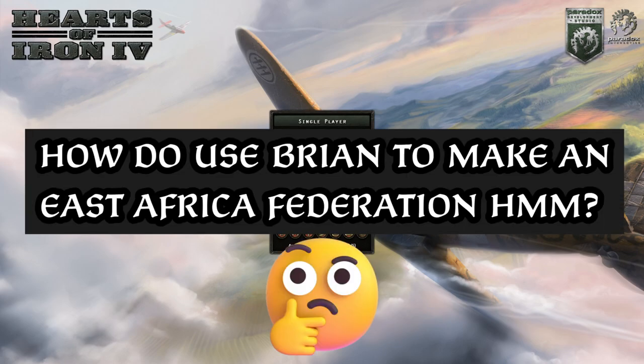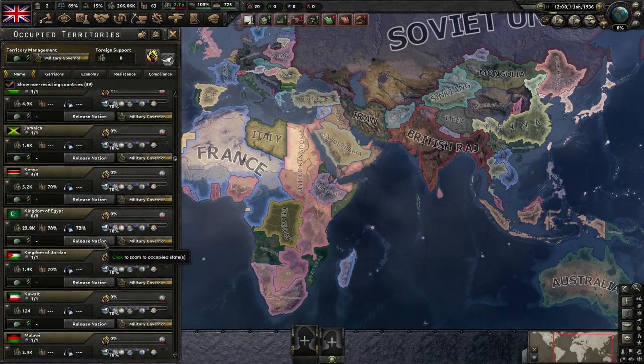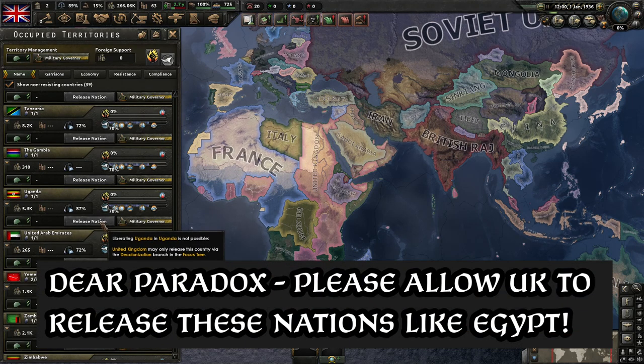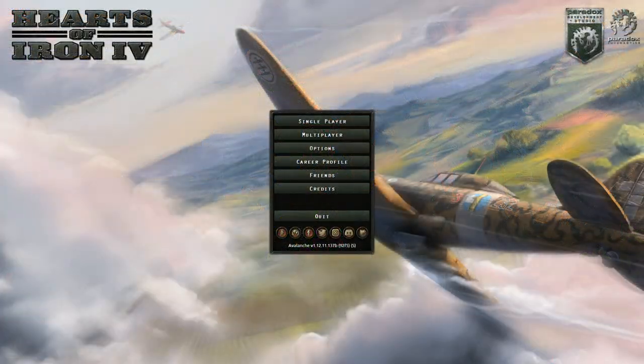You might be wondering how does one go about forming the East African Federation? Well, we find ourselves in a most spurious position because unfortunately Britain is unable to release any of the main contenders for forming the nation: Uganda, Kenya, and Tanzania. I personally think this could be something Paradox could look into changing — I don't really think it has much utility to stop the UK from releasing these nations. It's kind of anti-fun and makes the overall challenge unnecessarily complicated. But alas, here are some ways we could go about forming it.